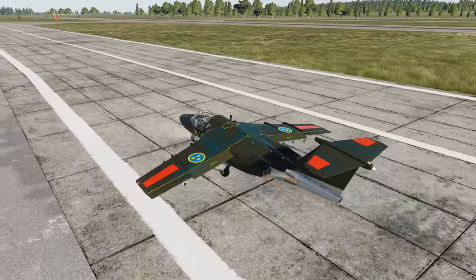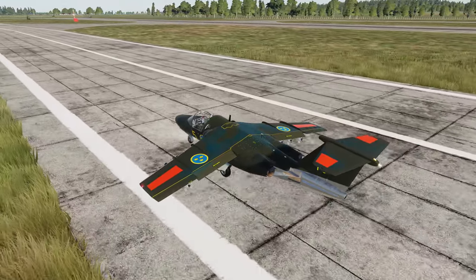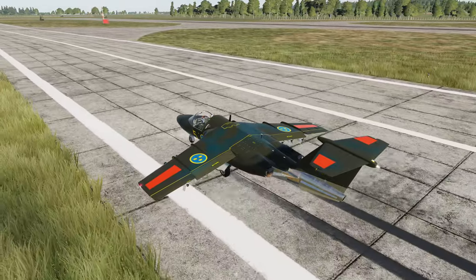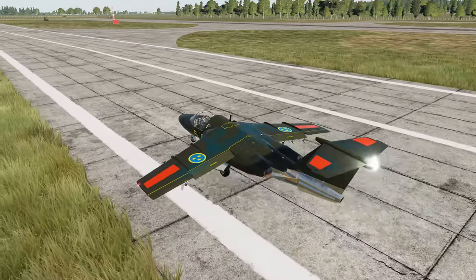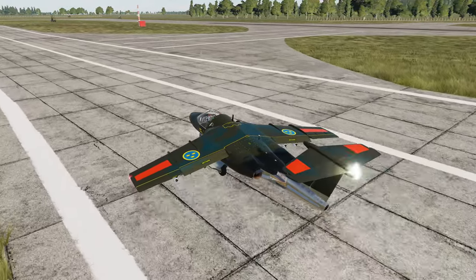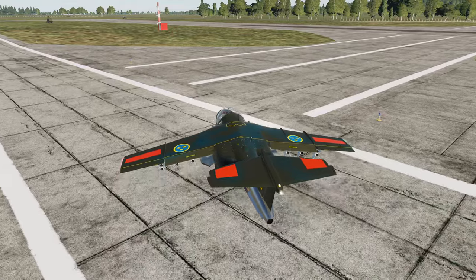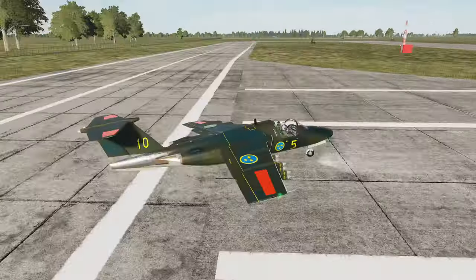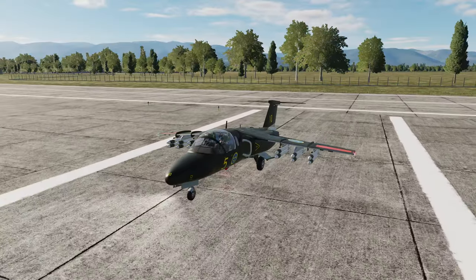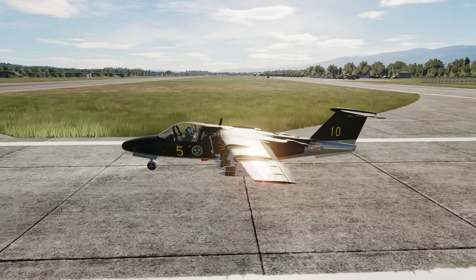The SK-60 isn't by any stretch of the imagination a capable ground attack aircraft. It was always meant to be more of — if we have a bunch of fighter jets we are going to actually have weapons on them. The armaments for the SK-60 really reflect that. You can either have a gun pod or, as we are in this scenario, showcasing a bunch of rockets. The rockets are fired and then you get the hell out of dodge and hopefully live to fight another day.